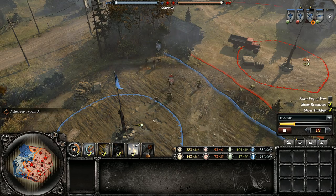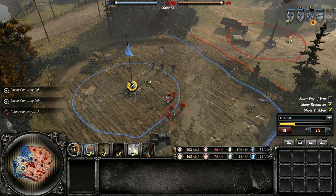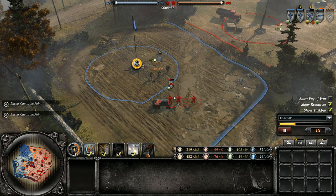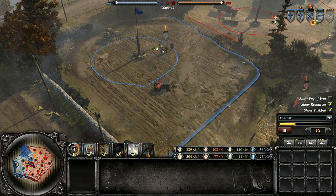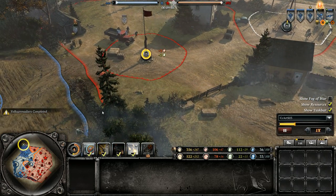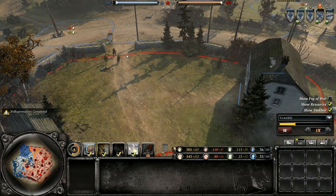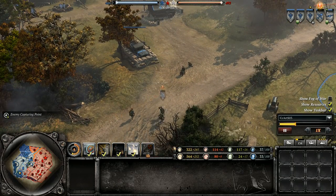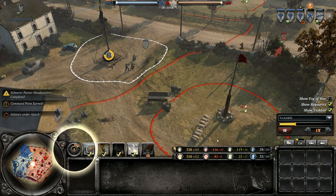Sturm Pioneer is going after these Riflemen but they're running the wrong direction. If they had just stood and fought, they probably would have killed them. Now they've taken a bunch of damage. He's got a BAR squad in to support — just retreat, get out of there. Good call, well played there. He doesn't have the reinforced truck, but now that he has vetted Stern Pioneers, he can just put down medical supplies. That's always a good idea when you don't go for that truck.